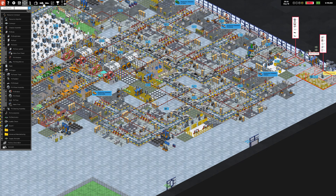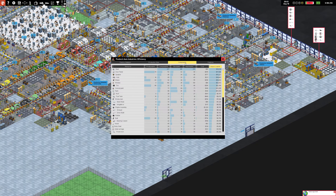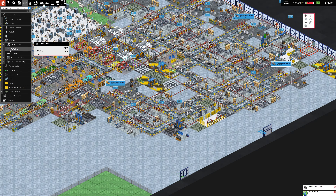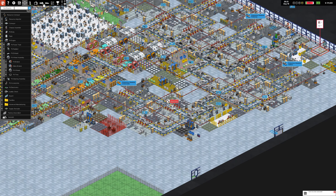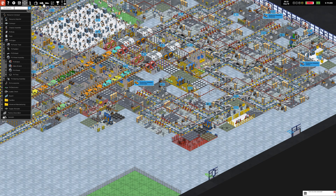With each station having different options of what feature to add, optimizing these pipelines to make sure that the station is always working but not holding up the rest of the line is key — that would cause a bottleneck. Later in the game, you have many features to install, and you end up needing multiple of each station in some cases because one station just can't keep up, which further complicates the pipeline.